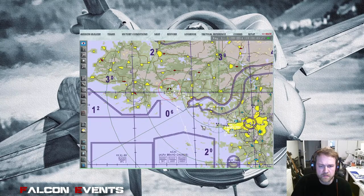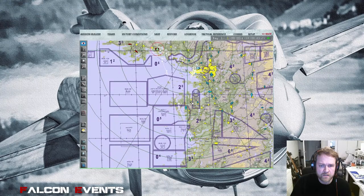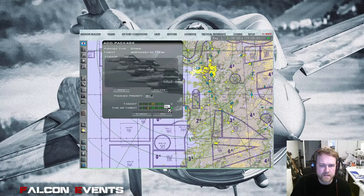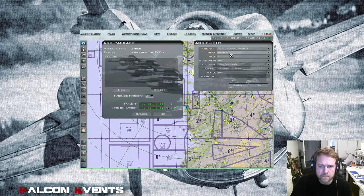With a bigger route there could be fuel issues, especially with engagements, so let's add a tanker. Click on the position where you want the tanker, click Add Package. The new thing here: instead of setting a takeoff time, we set the time on target. I want the tanker on station from now for the next five hours. Select a KC-10, just one of them — I don't care where it takes off as long as it doesn't conflict with my airport, so Changzhu Airbase is fine.